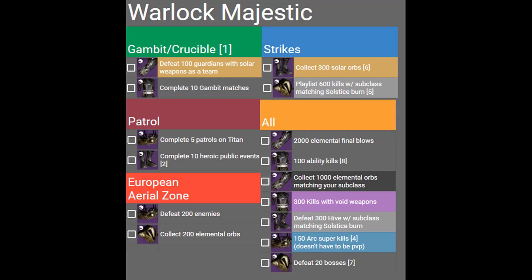For Strikes, choose Playlist again. You need to have the same subclass as the Elemental Burn Day, which you can check by looking at your character menu. Then use Solar Weapons for Solar Orbs. Since you don't need completions, you could farm Lost Sectors or Blind Well in the Strikes you load into. You need to complete 10 Heroic Public Events.